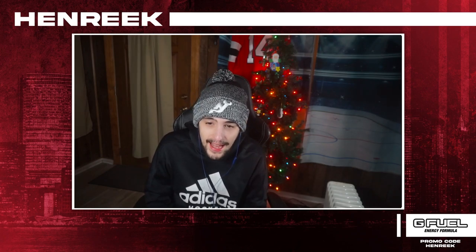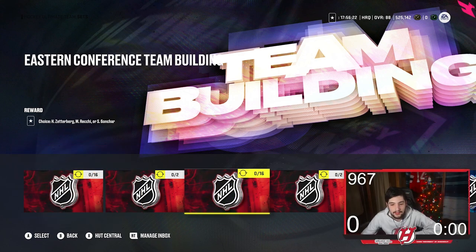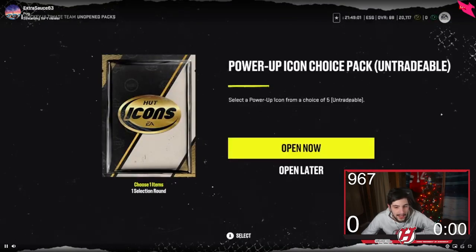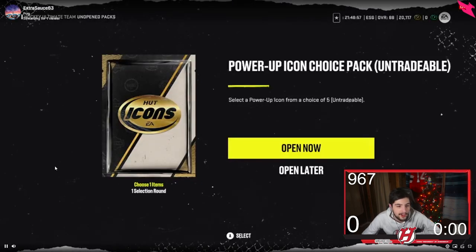Alright guys, we got Extra Sauce here — that's an icon pack for us right now. Who's the best one? I think Club Bomb, low-key, but it's all opinion. Alright, here we go — the icon pack opening. Extra Sauce, you can open whatever you want.